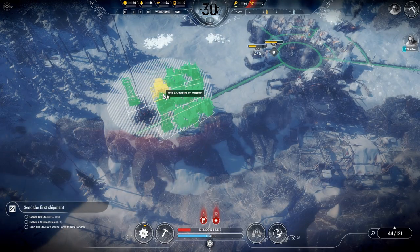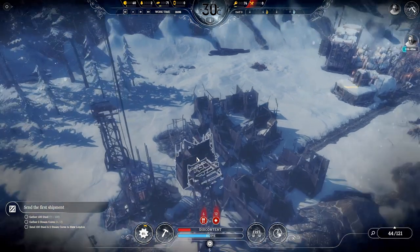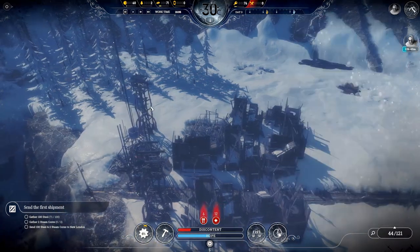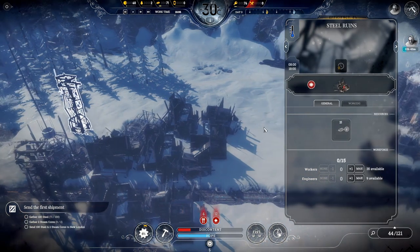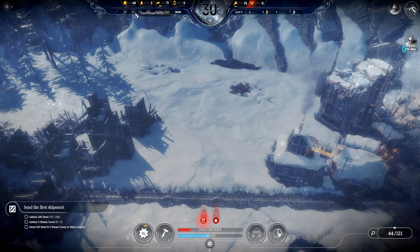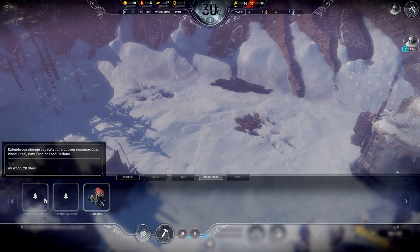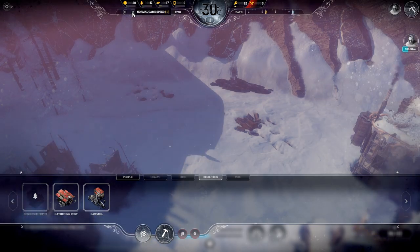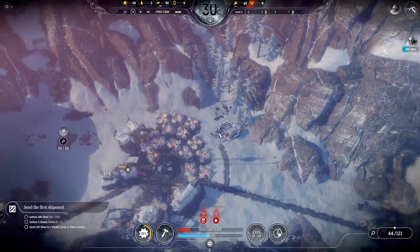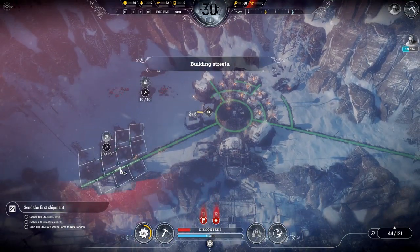We're going to start clearing some other stuff because we've got a lot of people. We're going to start down here and clear out this with a gathering post. That position is literally perfect for covering every single one of these. The reason I didn't do this in the first place — these have pitiful amounts of resources, only 25 wood in each of those. We're also going to do our resources when we get some more wood. Gathering post is 15 wood — we're going to place that there covering the wood and the coal.